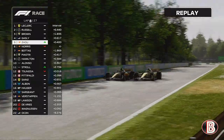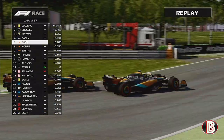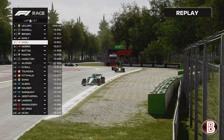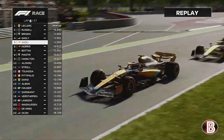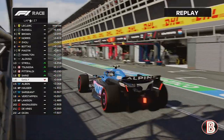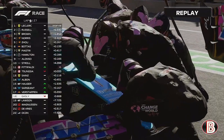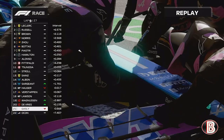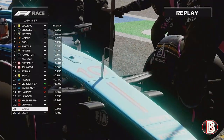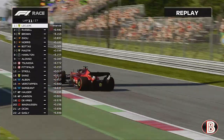The two McLarens are going wheel to wheel once again in this race. It's Joe who holds around the outside of Lando Norris to keep his position at the end of that lap. Pierre Gasly is into the pits for a new front wing. It was looking fairly decent for Alpine, but in the matter of two or three laps it's all gone wrong for them and both drivers are at the back.